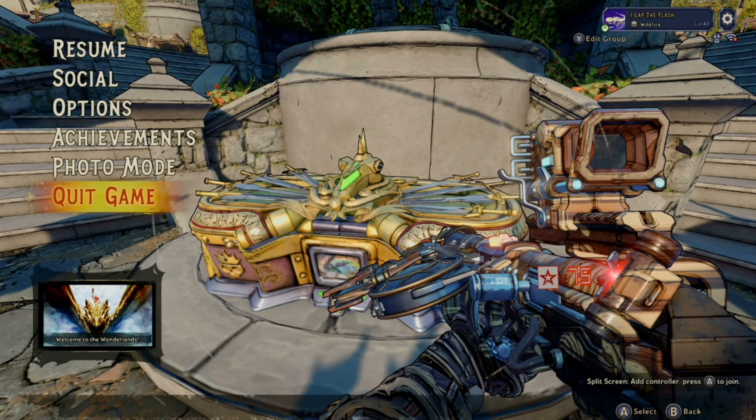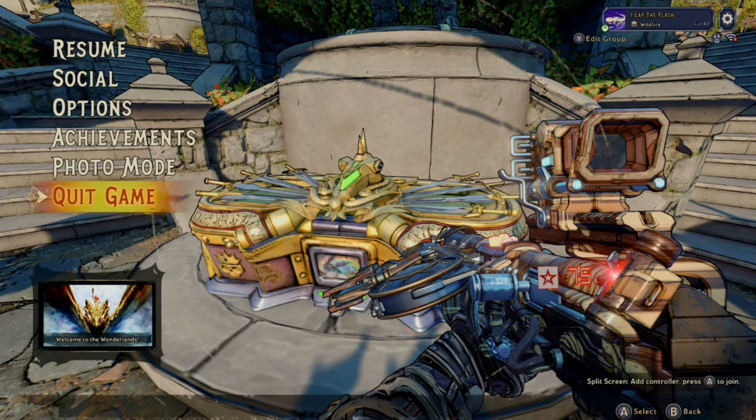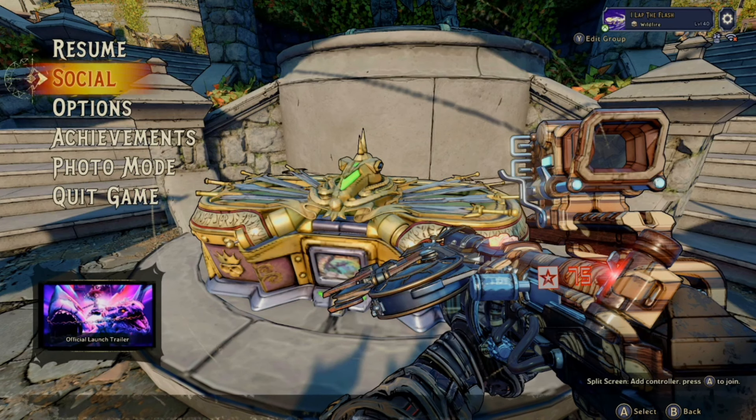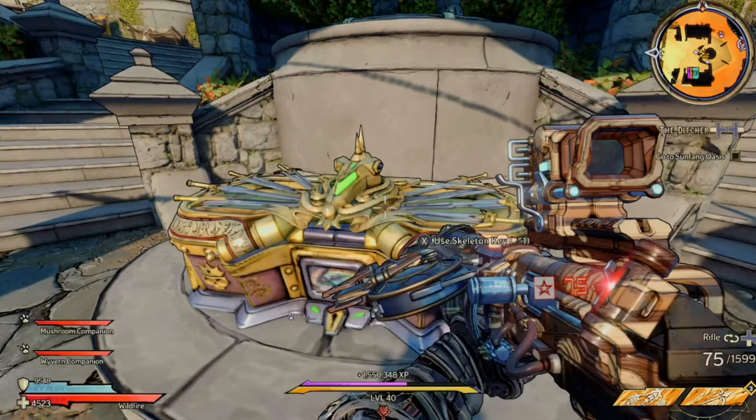Once you've done that, start-quit the game and reload it. When you reload, go into Social and you'll have those one or two keys again — you can go get one or two more. This way you can get infinite amounts of keys.